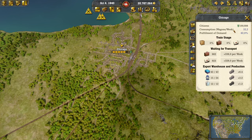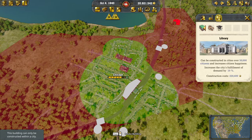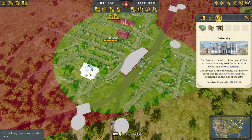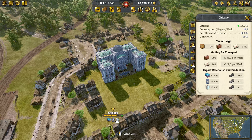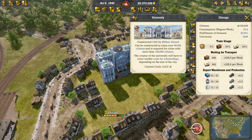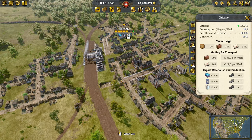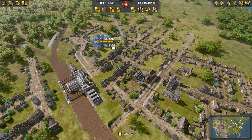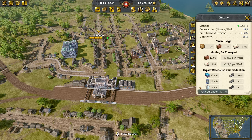It won't take long for Chicago to reach 100,000 either, so we need to add a university. Let's place it a bit on the other side in the center. Unfortunately the game doesn't really know how to build around these special buildings — let's just pretend there's a plaza or university garden in front of it. The city will continue to grow and adjust itself.